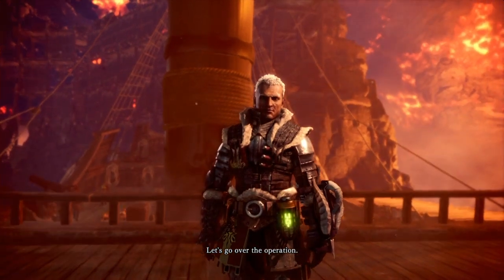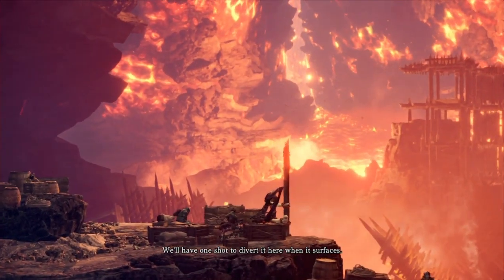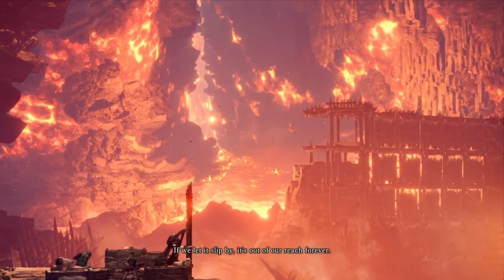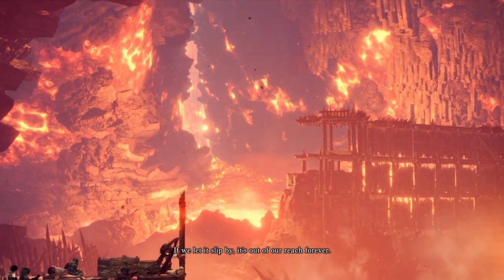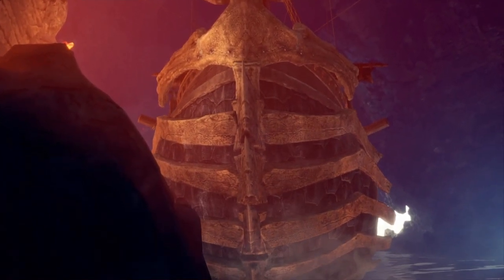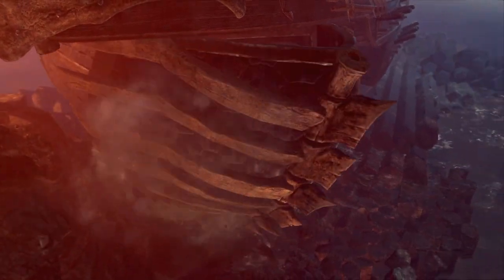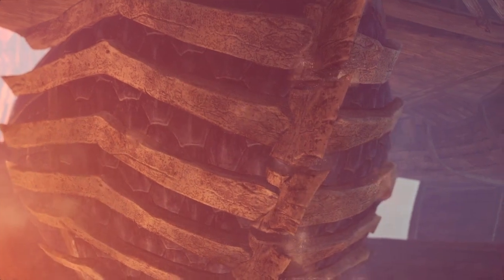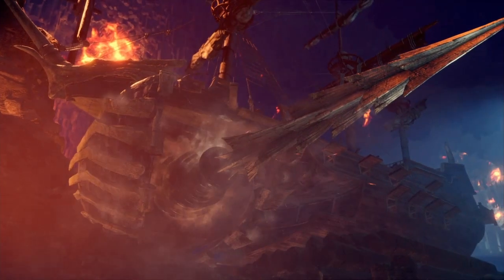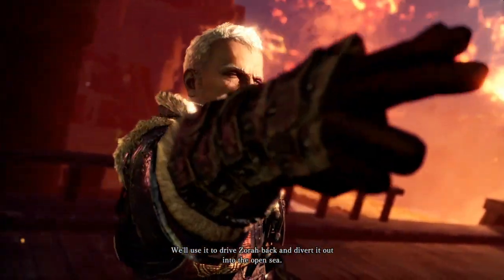Let's go over the operation. The subterranean channel Zora Magmaros is using continues deep underground. We'll have one shot to divert it here when it surfaces. If we let it slip by, it's out of our reach forever. That's why I'm breaking out the big guns — the Dragonator, one of the most iconic weapons in all of Monster Hunter. We'll use it to drive Zora back and divert it out into the open sea.